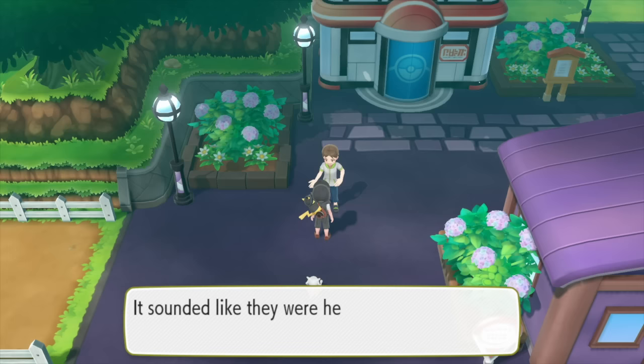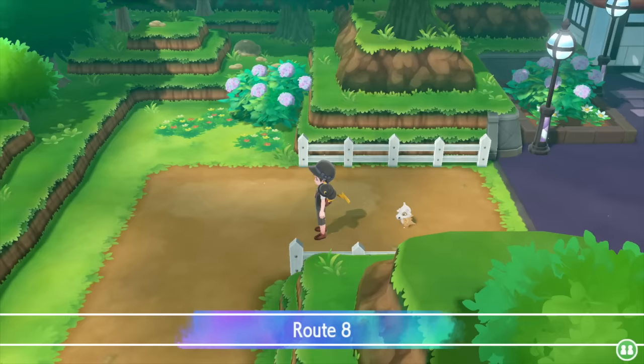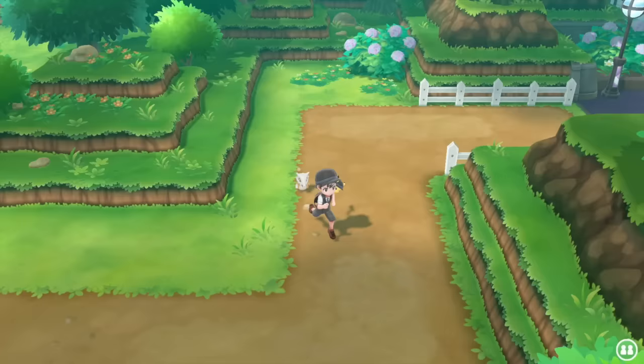You talk to this guy after Team Rocket do a runner, and essentially he tells you that they've gone in this direction. You just head down Route 8 and this will eventually bring you around to this area.